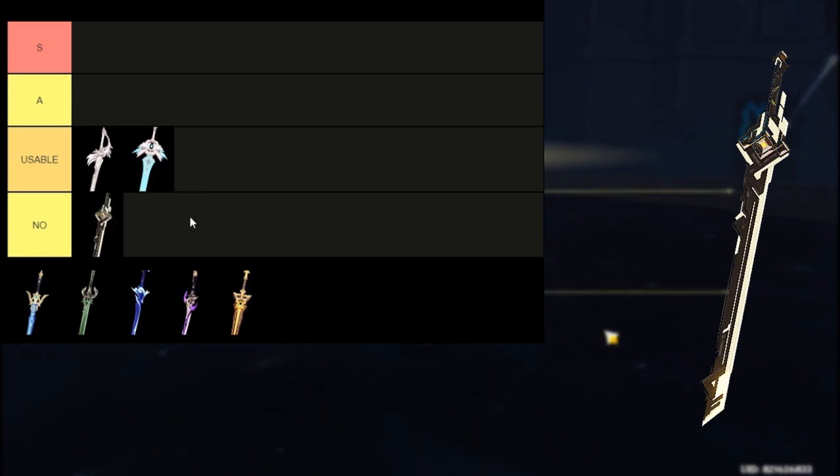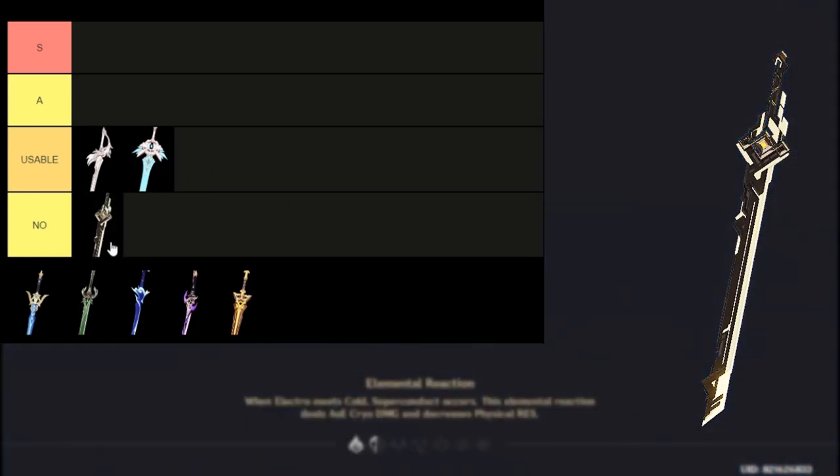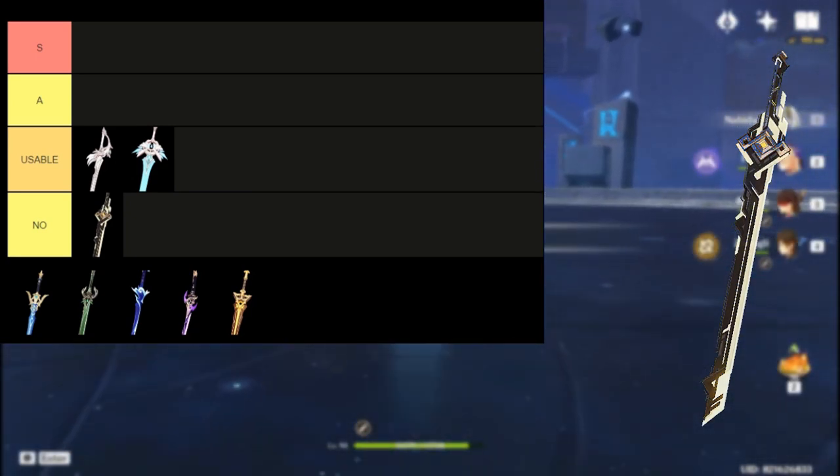Summit Shaper — very short answer: no. There's no unit to date which can utilize the passive to its fullest. As a stat stick, there are much better options. You can utilize its passive and still use it for its attack percent sub stat, but if you've pulled this, you might have made a big mistake on primo gem management.